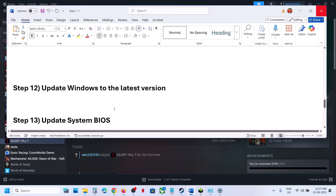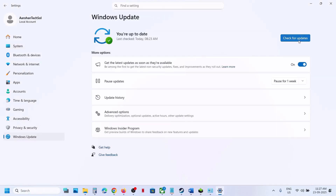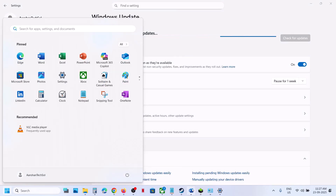The next step is to update Windows to the latest version — this is important. Go to Windows Update and click on Check for Updates. Once all updates are installed, restart the computer, and after the system restart, launch the game.